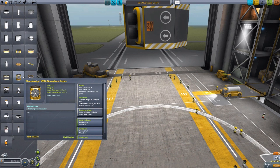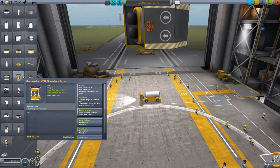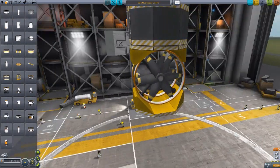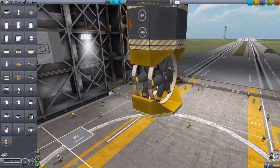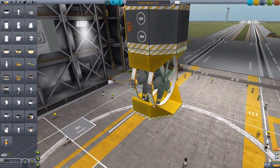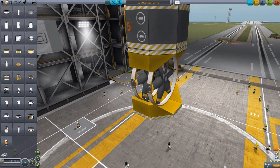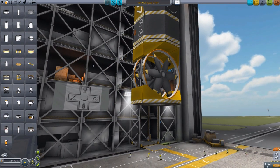The other VTOL engine is an atmospheric engine that is electrically driven. This baby is just basically a giant fan which uses electrical power to create thrust. And it is extraordinarily powerful — I was playing around with this before starting the recording, and my God, it's got a lot of power behind this thing. It's pretty cool.